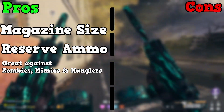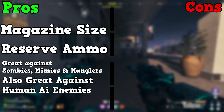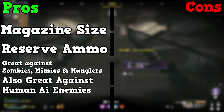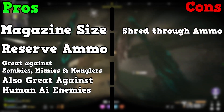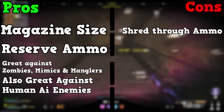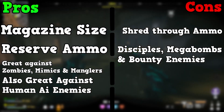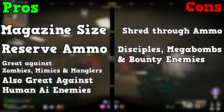The guns are also really good against mercenaries and other human AI enemies, so they're great if you're going into missions which require you to take down camps, strongholds, and even the big fortress on the hill. The cons of this loadout are basically that they do shred through their ammo, though there are ammo caches all over the map so that's not too much of an issue. They also aren't the best against disciples, megabombs, and contract bounties. They still do great damage to these minibosses and bounties; however, there are better options out there, such as melee weapons and also the Lockwood 680, which we covered in the last video.